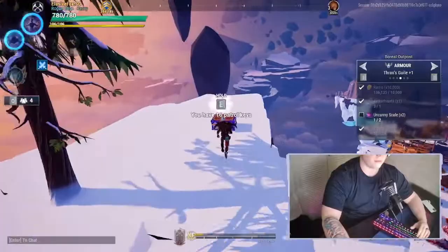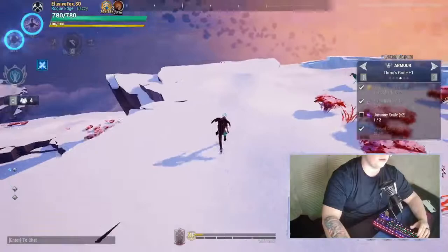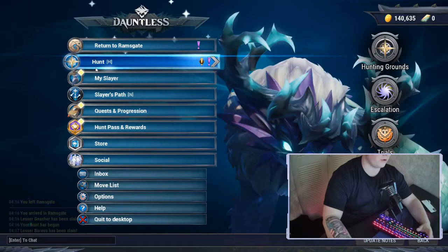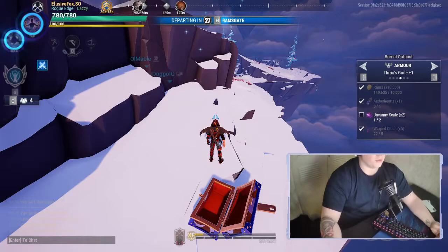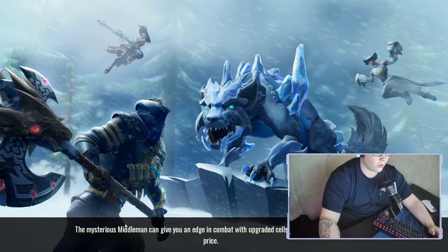Come up here and grab this one. I forgot to mention — grab those ones between the trees, take the jump pad up to that little cliff, grab that one, and then the last one is right over here on the edge. Once you've grabbed all six, press Escape, go to Hunt, go to Hunting Grounds, and go right back into Burrell Outpost. It'll put you on a new server so you can redo it again and again until you've used all your keys or gotten the aether sparks, combat merits, or bounty tokens you need.